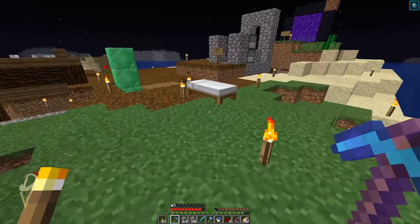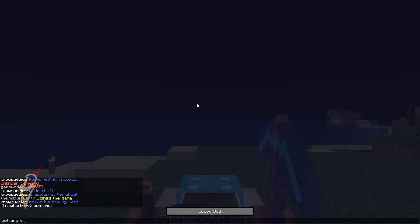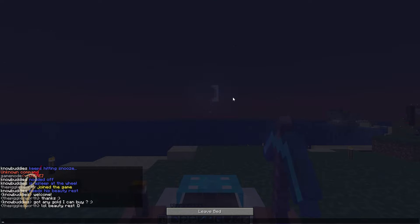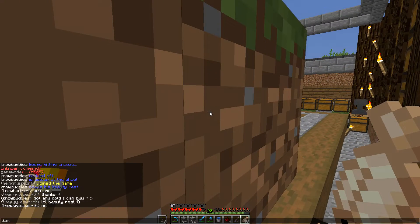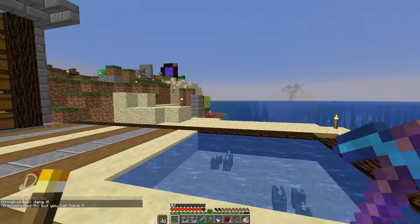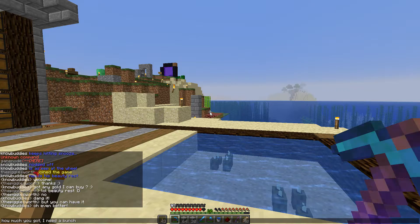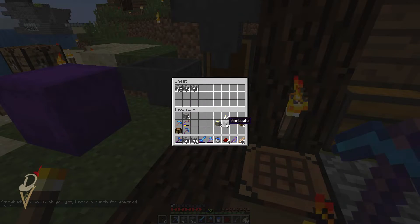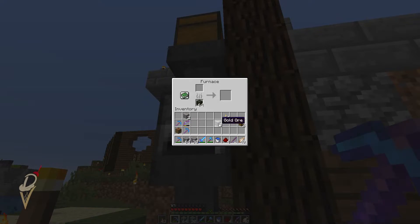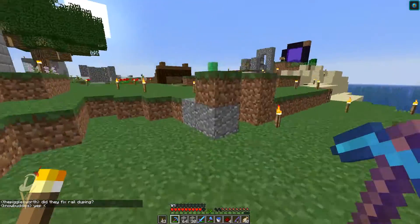We need to find just gold. Hey, Picklesworth's in the game — welcome! Got any gold I can buy? Oh, apparently one player's sleep isn't working. Oh, it is, it's just going a bit slow. It's not as fast as it was but still working, which is better. I think the player head drops are working. They fixed rail duping. Unless there's a new rail dupe glitch — I'm going to go check for that. I tried to dupe and it didn't work.